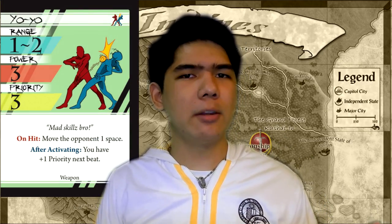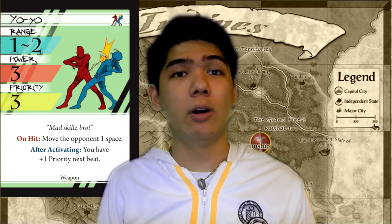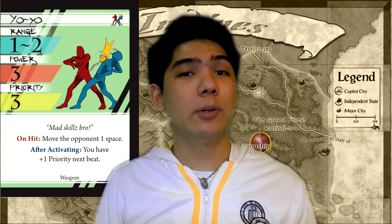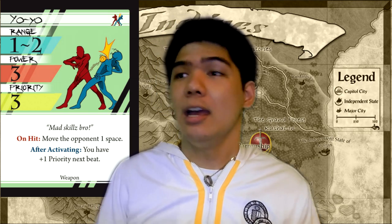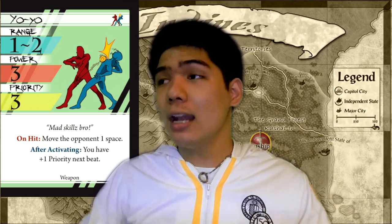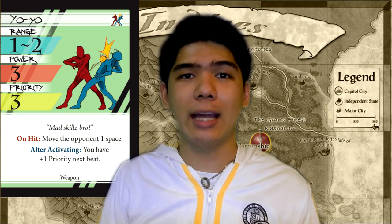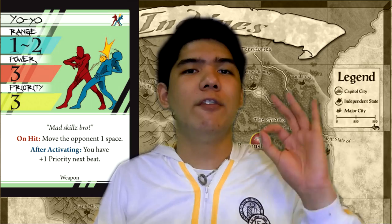First up is Yo-Yo. Yo-Yo is a mid-range, mediocre stat attack that is very good at setting you up because of the effects on it, giving you bonus stats, and allowing you to reposition to get a big hit in during the next beat. It is very good on characters who need setup to perform big payout attacks, and it's good against characters who need setup to do their payout attacks, as well as middlers as the extra stats can benefit you very well.